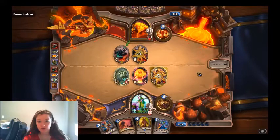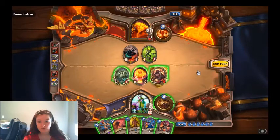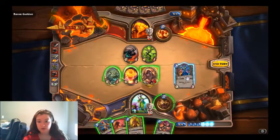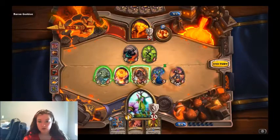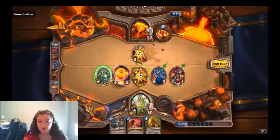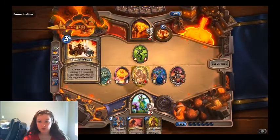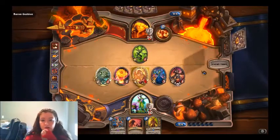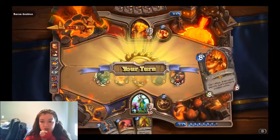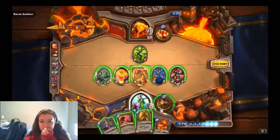I kind of want to keep my taunt buffed up, so let's go 3, 4, 5, 6 — 4 to 1. I think that was the right move. Oh good, Living Bomb. Well I have one silence so that is fine. If I don't draw another 3 drop or a 1 drop, I'm going to have to take 10 damage this turn because I don't want to blow this silence. This is tough — I don't want to blow it because he can play big guys and I can't kill him.